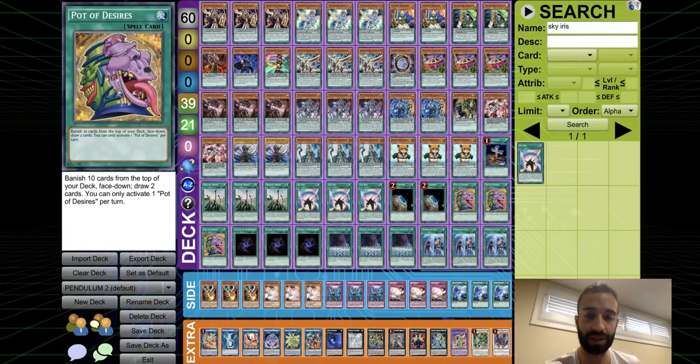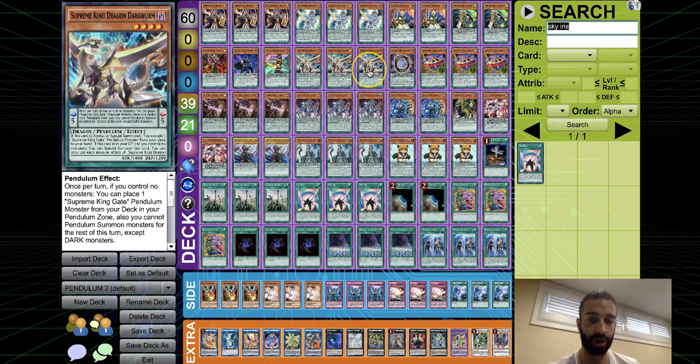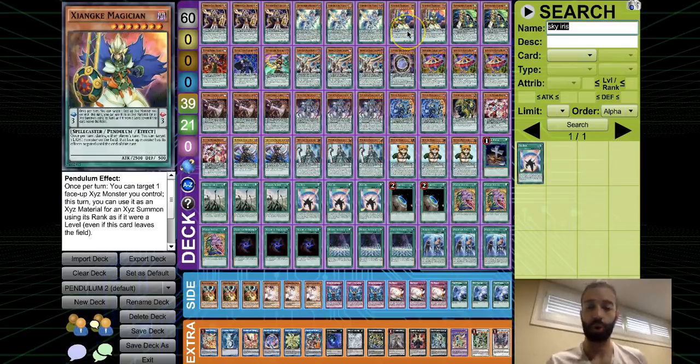The list for the most part is the same — three Wisdom-Eye Magician, same count: three Wisdom, three Harm, two Janky, two Oaf, one Poison, one Fang, one Gazer. Also three Darkwurm, one Zerofyne, three Razar, three Chrono, three Surplus — those 26 cards are the exact same. I'm not gonna talk about those; if you're interested just go watch my other video.